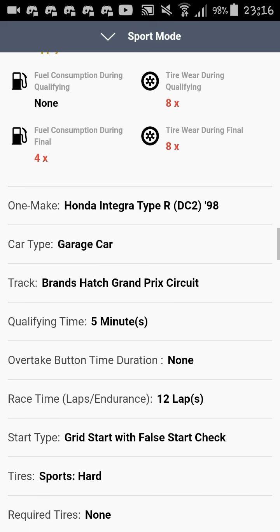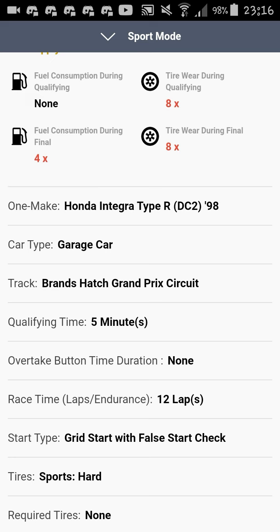Moving on to round three, we're going to Britain for a race at Brands Hatch, the long version. We're in the Honda Integra Type R, one of the most iconic FF cars of all time in my opinion. The details: 12 laps around the track, about 95 seconds per lap. We have a grid start with false start check, so no rolling starts yet. Tires are sports hard — as usual with normal road cars, there's no tire choice available.